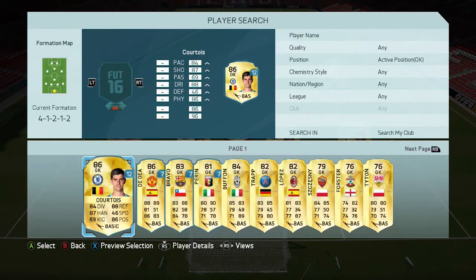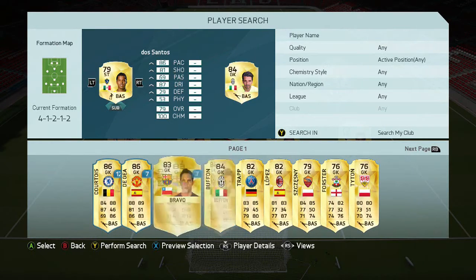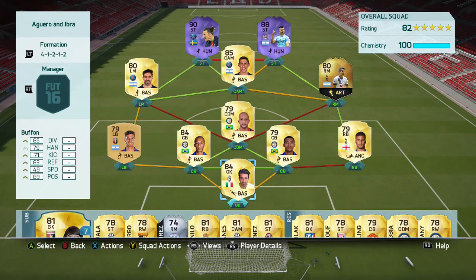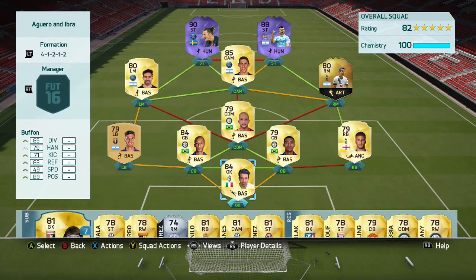You can also choose whatever goalkeeper you want in Serie A. I'm going to go with Buffon — a very, very good goalkeeper, the highest rated in Serie A. But if you don't like him, you can try any Serie A keeper or any Brazilian keeper, like Diego Alves. He's around 15k now, with 89 positioning and 85 diving as his main attributes, and he's 6'3", which is a decent height for a goalkeeper.